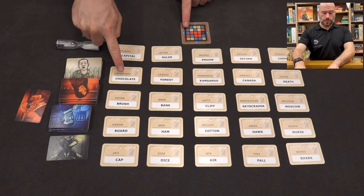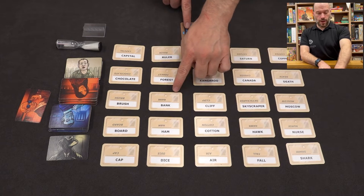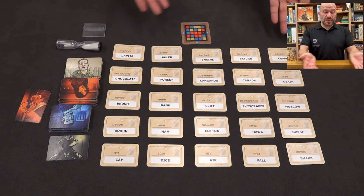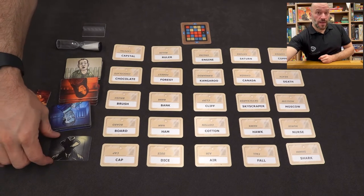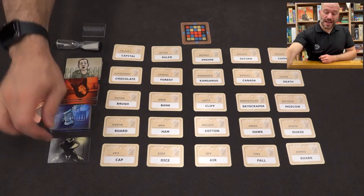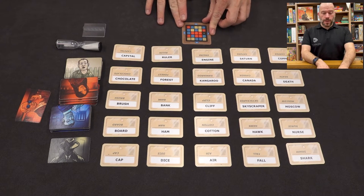Based on this key, I can see: this is a red team card, that's a blue team card, civilian, civilian, blue team, red team, civilian, blue team, assassin, red, red, red, blue. Following the positions on the grid, the spy masters know which card belongs to which team, and their job is to give clues that help their team find all their spies first — without accidentally finding the assassin.